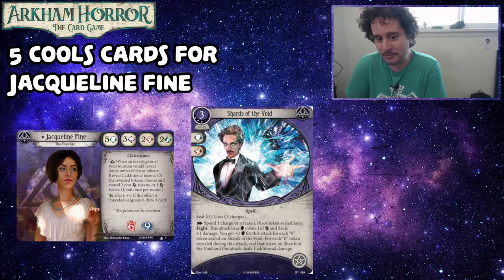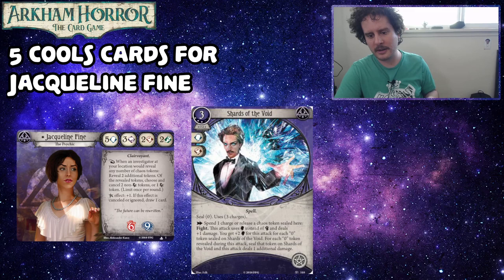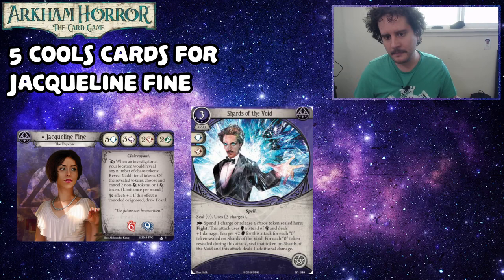Even just getting plus two Brain from one zero token and then using all the other zeros for other things seems actually pretty sick. This is probably the favorite upgraded Shriveling variant. It's a shame there's no level zero version, but understandable why there isn't one. The majority of the sealed cards are from the Forgotten Age cycle — there's some sealing in Innsmouth, but just for bless and curse tokens and the plus one and Elder Sign. Most of them are from Forgotten Age because they were part of Father Mateo's old shtick — and if you want to be a bad Father Mateo, you can jump through those hoops with these cool cards.